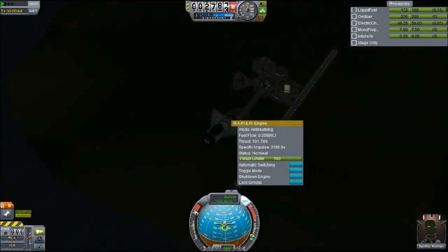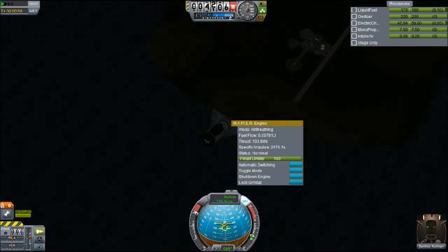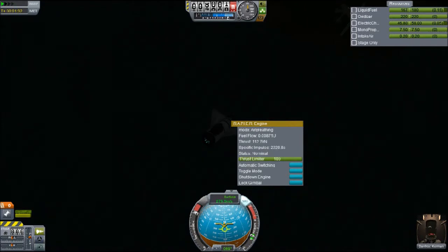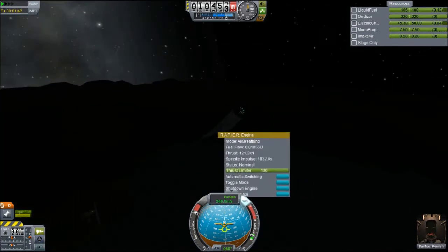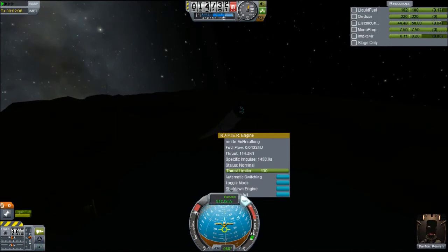The Rapier engine is both an air intake and a normal rocket engine combined into one. You'd think they'd have to make it incredibly inefficient because it's using both systems, but that is not the case. The ISP of the air-breathing mode is actually on par if not better than the other two air-breathing engines we have available. It peaks out at about 2,300 to 2,500 ISP when maxed out. They've also done a bunch of little UI changes, which I really like.